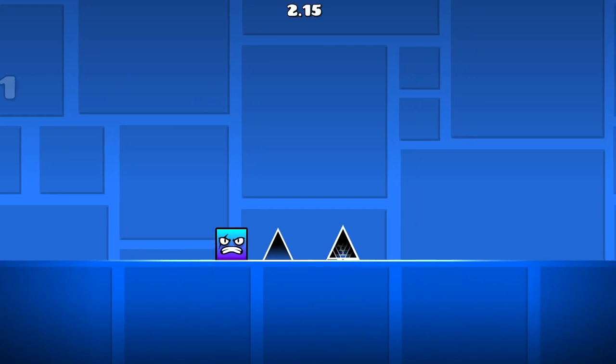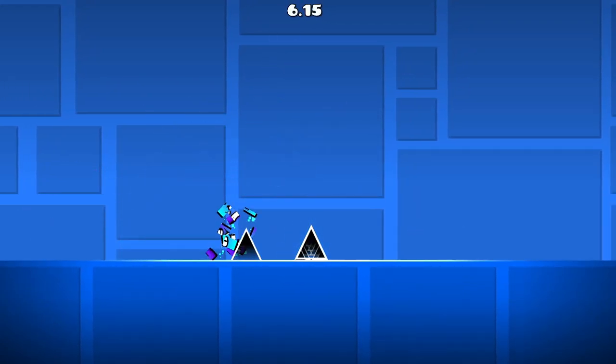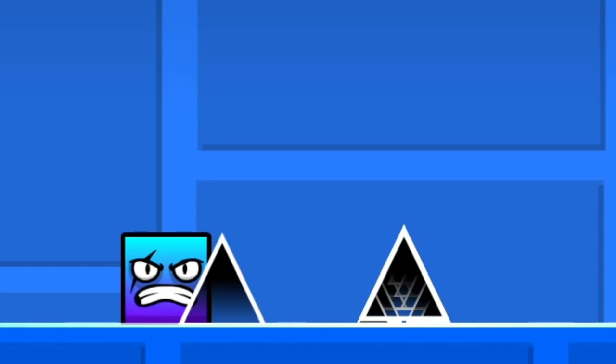This becomes super apparent once you go up close to the spike. You can see that I can almost get halfway through before eventually dying. This is because the hitbox is only a tiny little square in the middle of the spike.